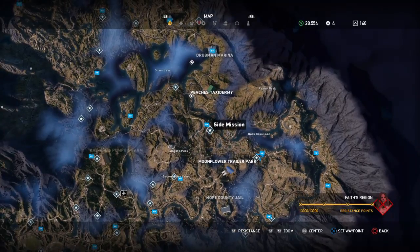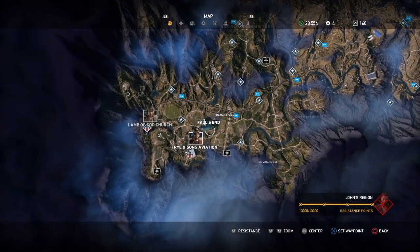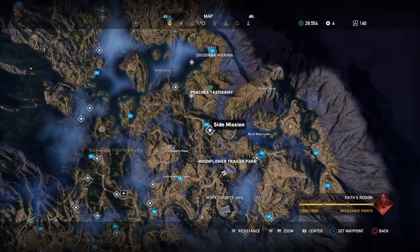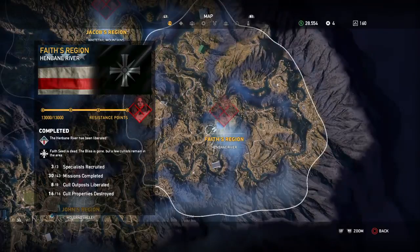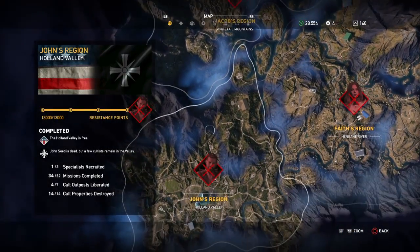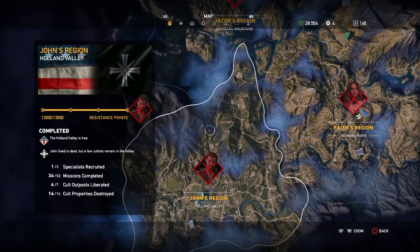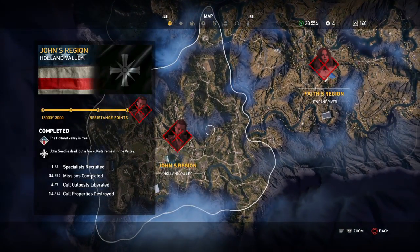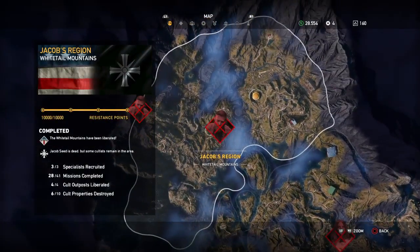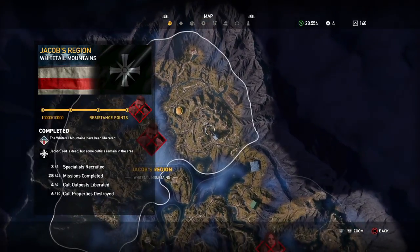The side quests are all these diamond-shaped things with stars, and they're all over the map. We've got quite a bit to do — in Base region we've got 13 missions, in Faith's region we've got 13, and in John's region we've got 18 missions. That's 44 missions total, along with three more outposts. I've just spent some time getting all the cool properties here and I've got four more to get.